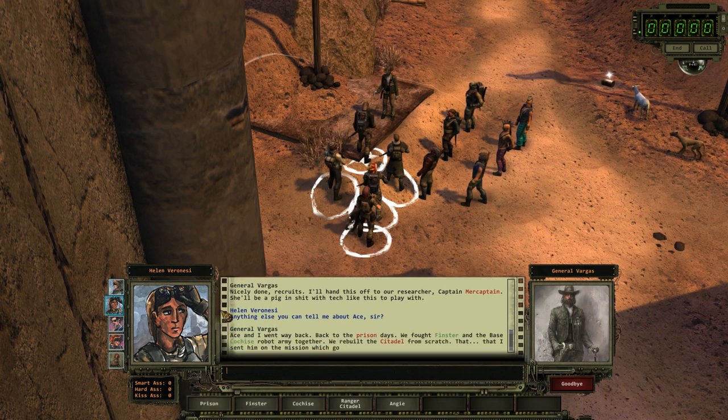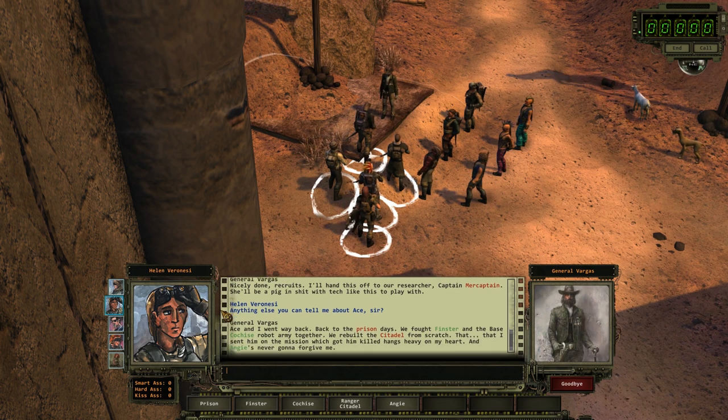'Ace and I went way back — back to the prison days. We fought Finster and the Base Cochise robot army together. We rebuilt the Citadel from scratch. That I sent him on the mission which got him killed hangs heavy on my heart. And Angie's never going to forgive me.'